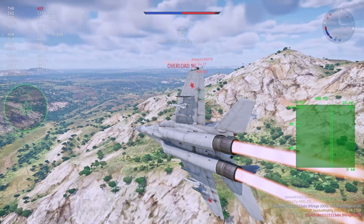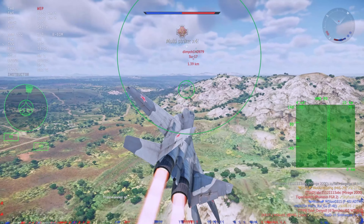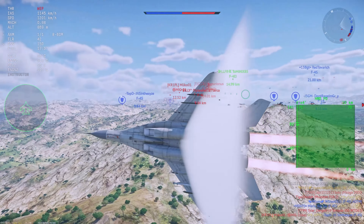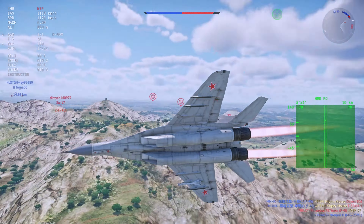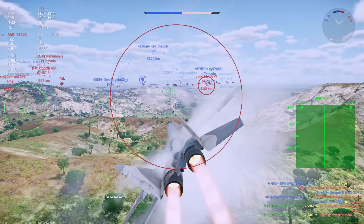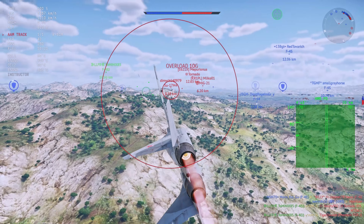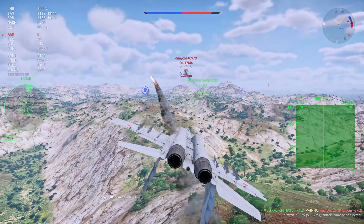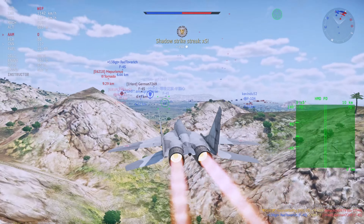The R27ER - if you don't know what this missile is, let me break it down for you. This is literally the strongest missile in the game. This is the missile that the Su-27 and the MiG-29 SMT equip at top tier, currently at 12.7. Coupled with this airframe, let's be fair - the MiG-29, the first one, doesn't have the best airframe out of the entire MiG-29 series in War Thunder or in real life.